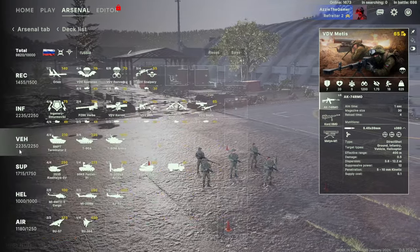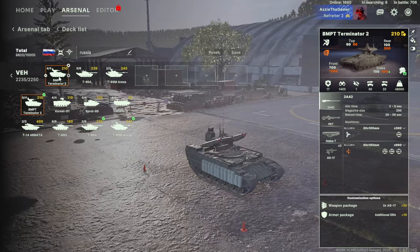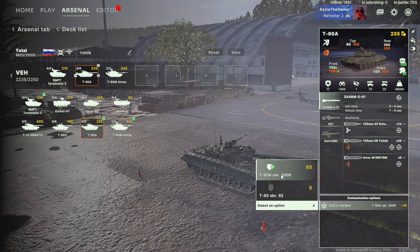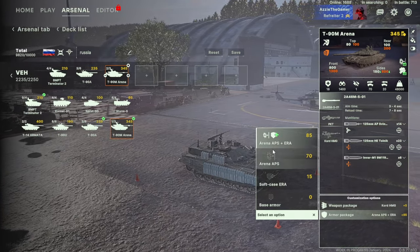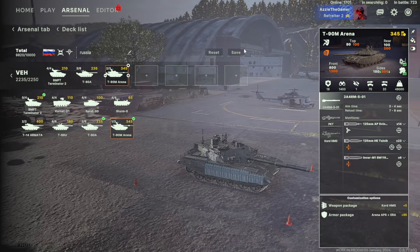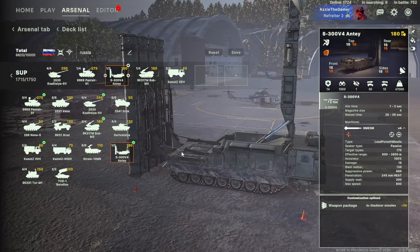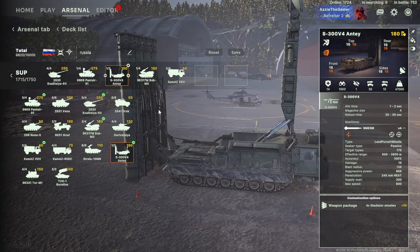For tanks I've changed it up - I've got four Terminators, which are absolutely fantastic, especially when you stick them in a forest. They're very good against aircraft and also very good against tanks and infantry - good against everything. Then I've got my T-90s with the 2006 variant, which are brilliant. I've got Arenas, which are the best protection option. Someone talked me through the best armor and variants for tanks - I think these are good, but feel free to leave comments if you'd change anything.